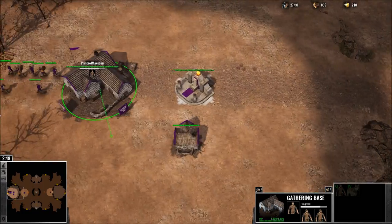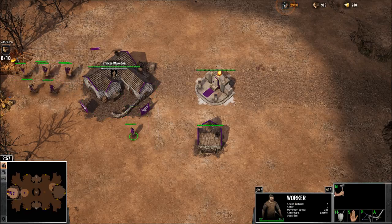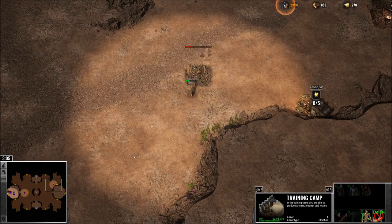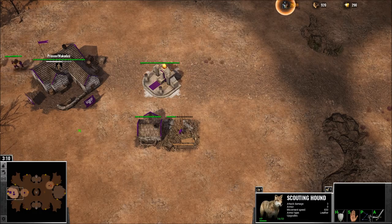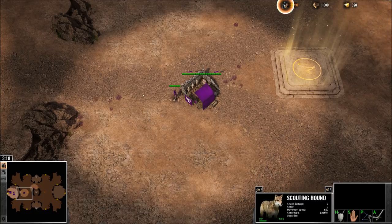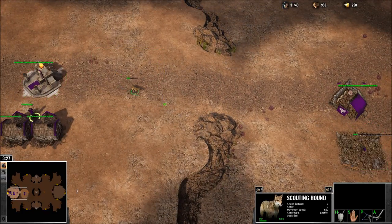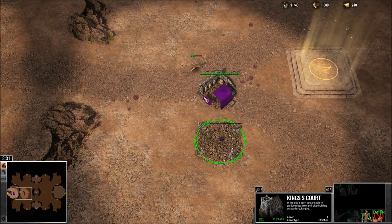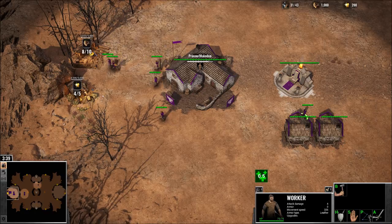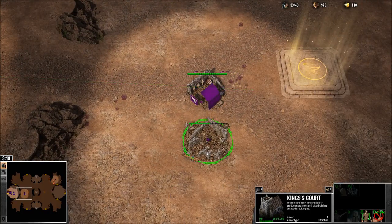I probably should have kept this closer because I kind of needed it to be built away from danger. Let's get a house going. Temple - King's court, here we go. Let's make that number one. So yeah, I want to go right for knights.